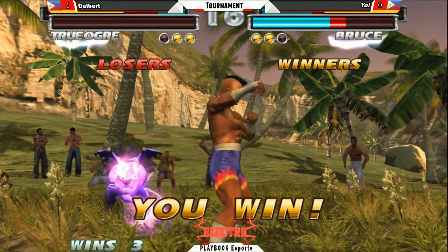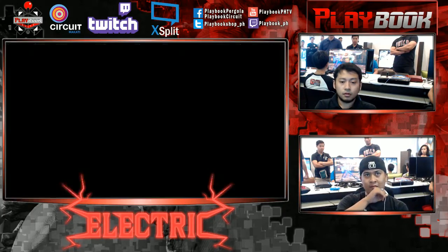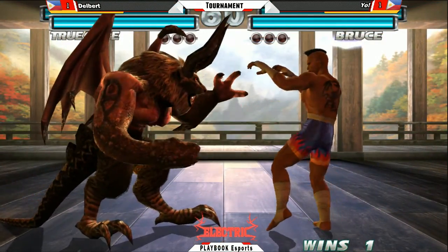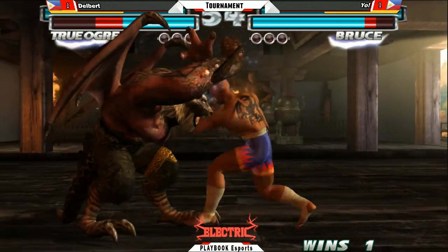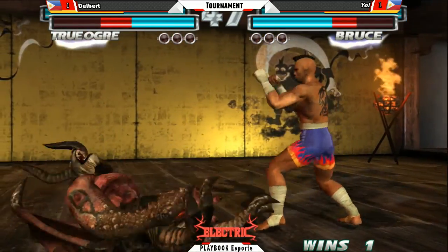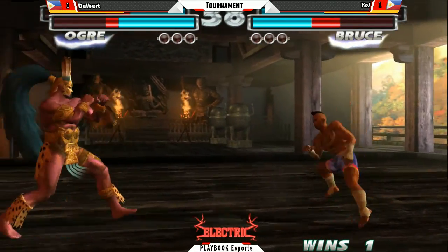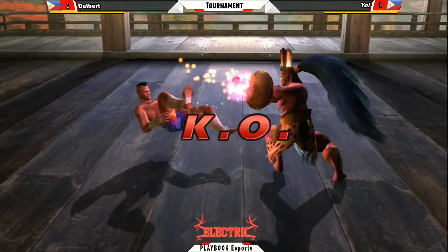And Yo finally takes a match of his own, evening out the set. So many even sets here. Can't hit 1-2-1-2 though. Big damage follow up because of True Ogre's size. Nice grab — no break. Really brutal grab. Back forward 4 for Bruce hitting True Ogre while he's grounded. Both players in the neutral game. Infinite kicks catches him, and that is a forward 2 to end the round.